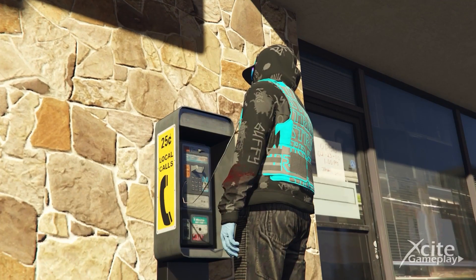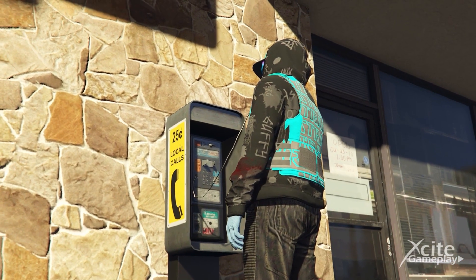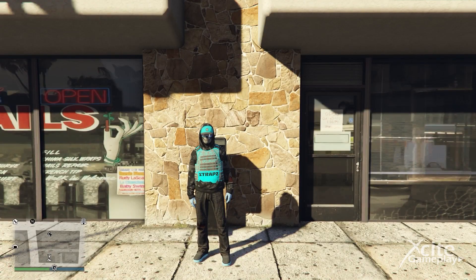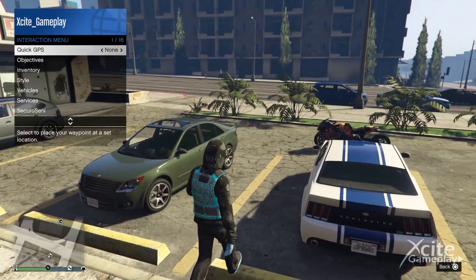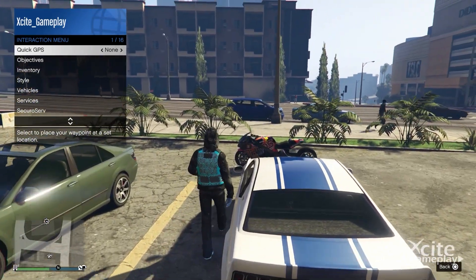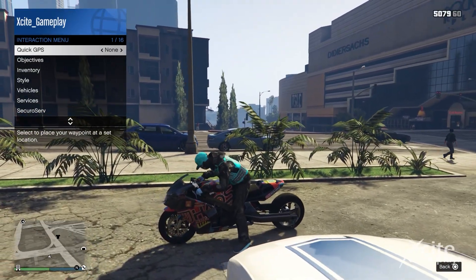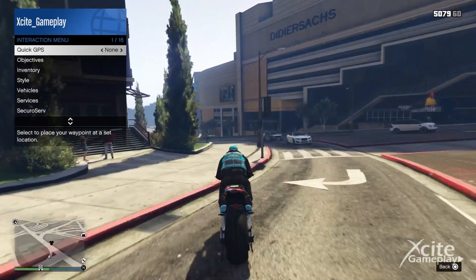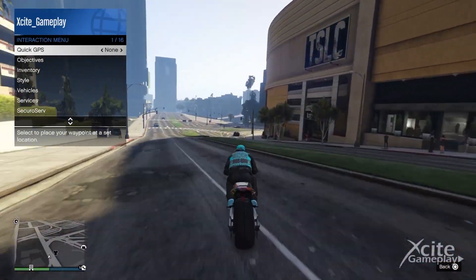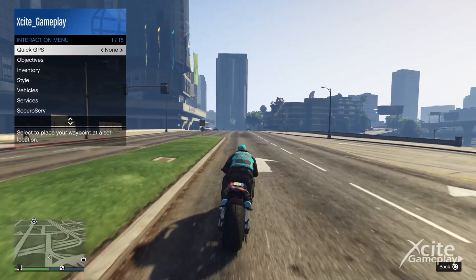After you get the popstar mission, open the interaction menu so the timer is not running. Then go to a point where you expect the target from the location. We mostly spawn at the same spot when doing this with a friend. Let your friend tell you where the target is.